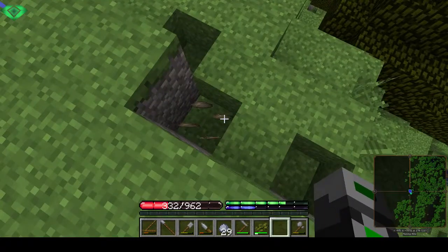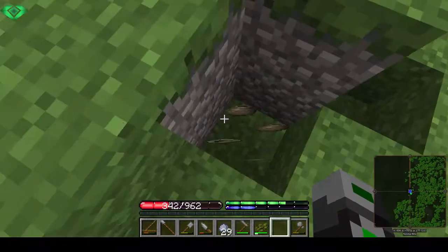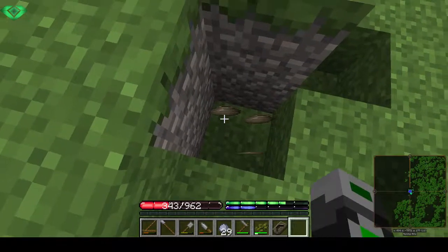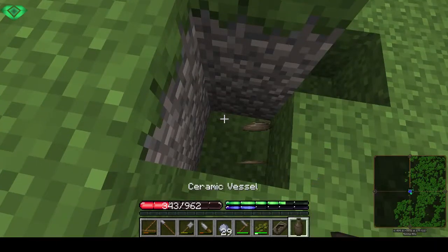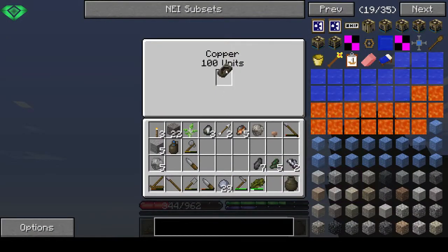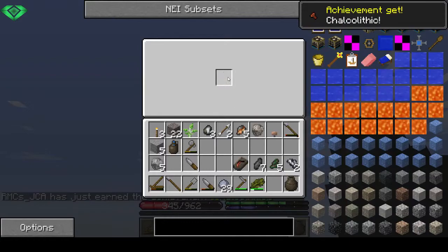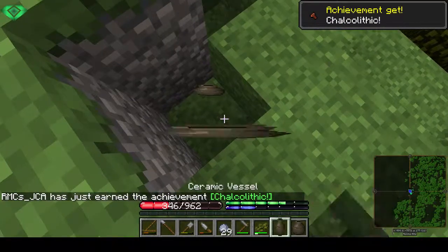Doesn't matter - dogs kind of walk in your way anyway. Since you can't tame them without meat and there are no animals nearby, so no meat. So copper units - this will make us a copper pickaxe.